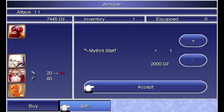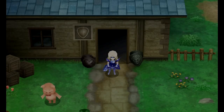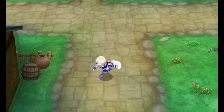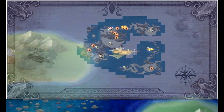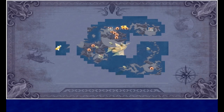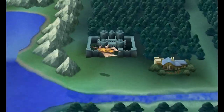The Mithril Knife and Staff we can sell. The Wooden Hammer you definitely want to hold on to for later as well. I should let you know that I'm not going to list shields in the video description for extra equipment to hold on to for later, because they would clutter up the whole thing. Basically, from now on, hold on to all the shields you ever get, because most of them have some unique status protections and they'll be really useful down the road.